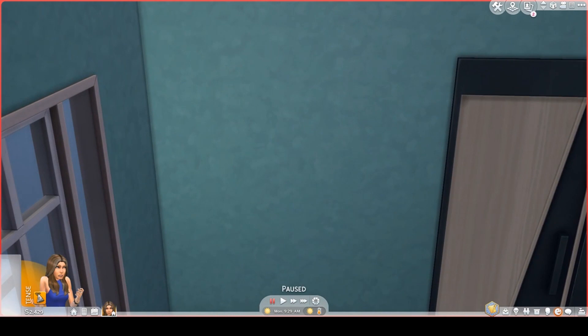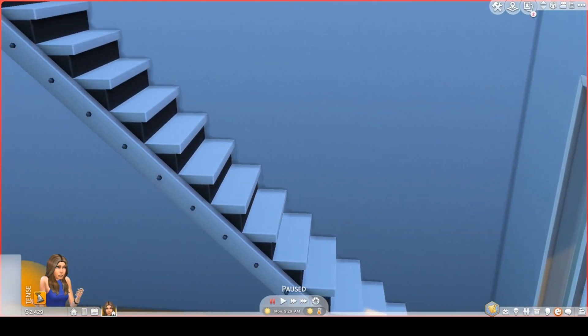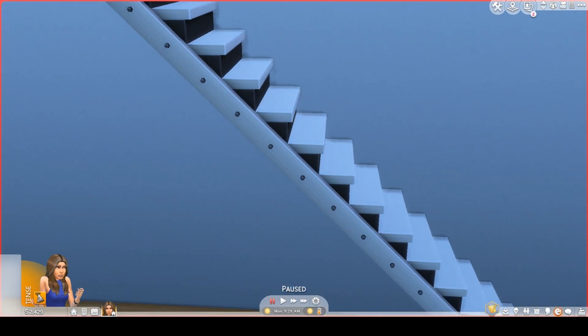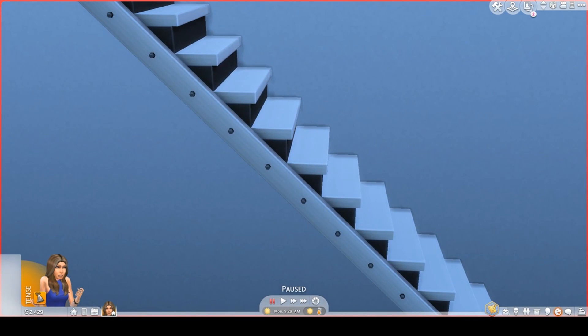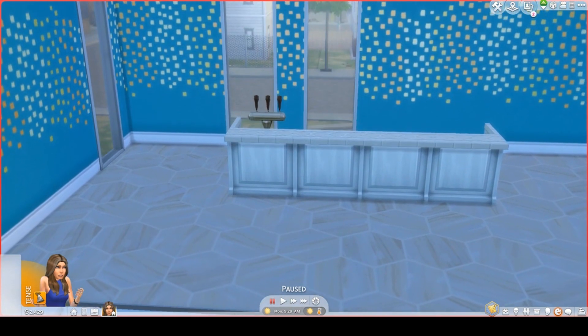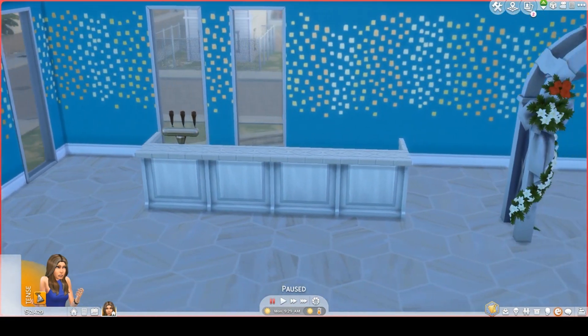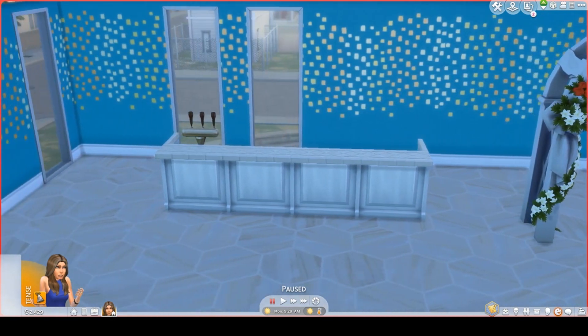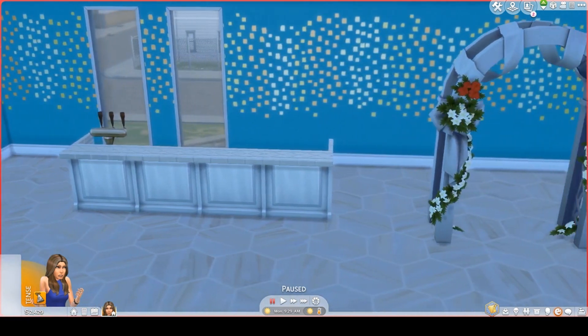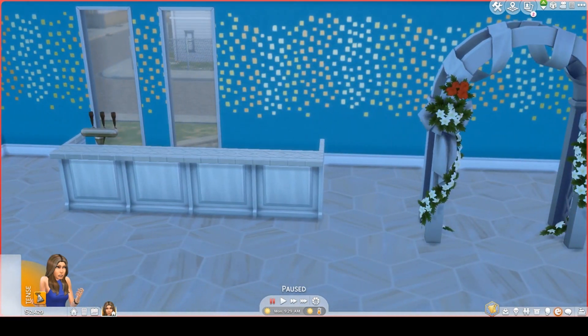And through this glass door you will find another hallway, or stairwell. And if you go up, this is what you will see. This is a party room. Your Sims can get married here, because there is a bar and there is a stove.